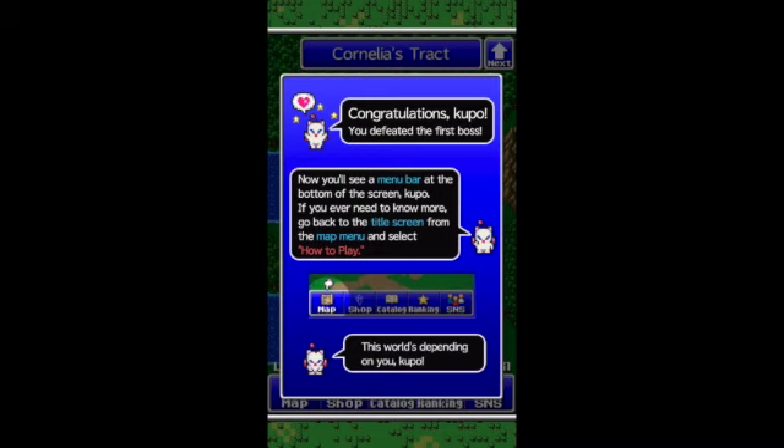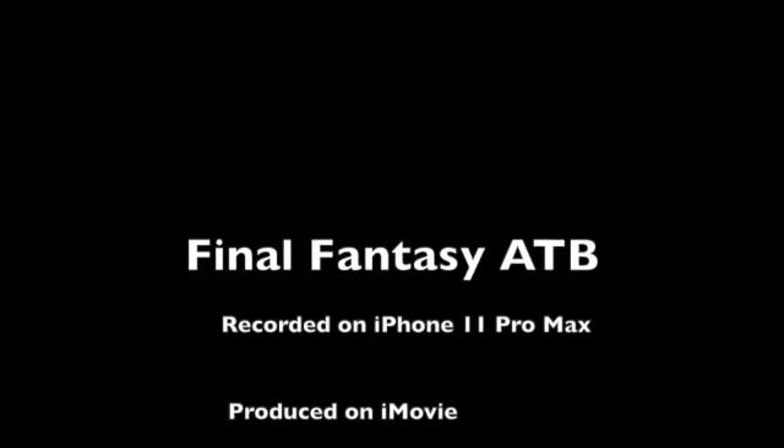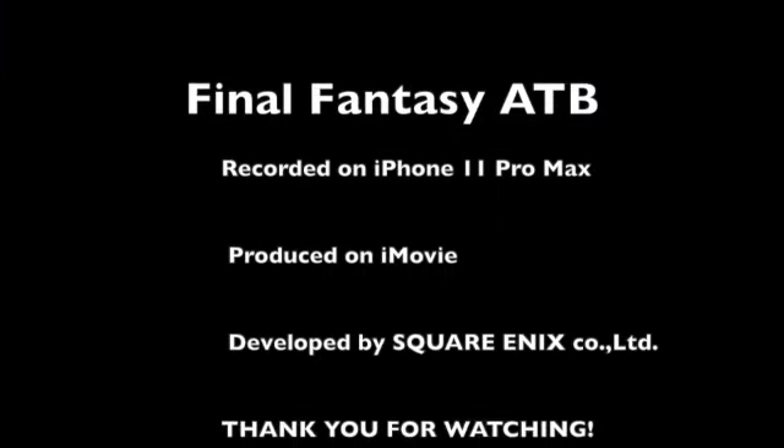Congratulations, Kubo — you defeated the first boss. Now you'll see a menu bar at the top and bottom of the screen. If you ever need to know more, go back to the title screen from that menu and select 'how to play.' The world's depending on you, Kubo. As that comes to a conclusion, our next episode will be further into Cornelia's Tract. That does it for this first episode — thank you guys for watching, see you in the next one. Bye!